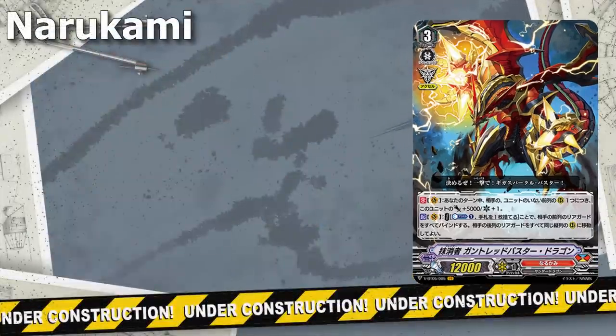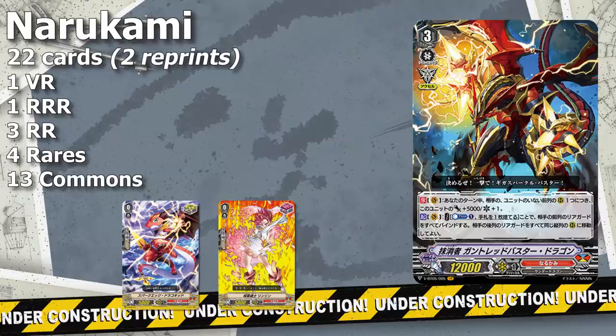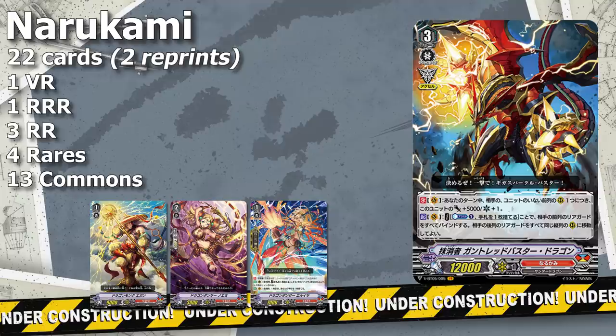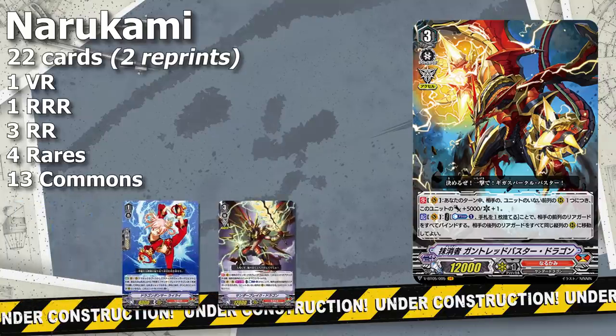Narukami gets 22 new cards in this set: 1 VR, 1 Triple R, 3 Double Rs, 4 Rares, and 13 Commons. From these, 2 are common reprint triggers, and they also get a 3rd Critical Trigger and 3rd Front Trigger. The new support includes 2 new vanillas — a 9k Grade 1 and a Double Crit Grade 2 — alongside a Drop Draw Grade 1 PG. The overall support is very generic-focused, so most things work with most things, and you can combine the new VR well with the previous VR Detonics Drill Dragon. There are also specific support cards for Gauntlet Buster Dragon and a pairing for Thunder Break Dragon, which may develop into a specific deck archetype.